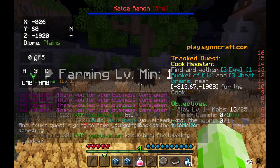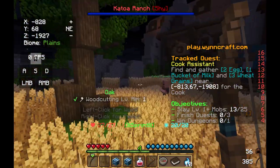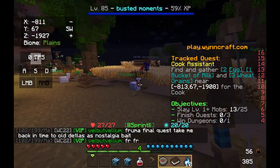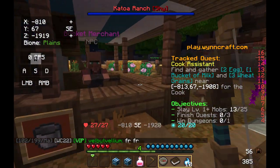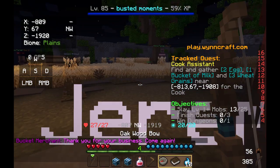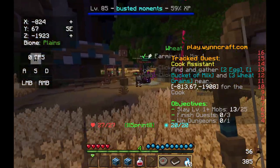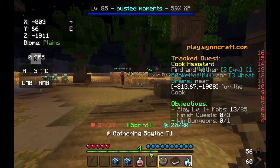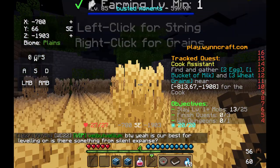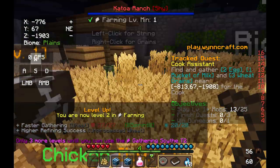There's another chest. Here's a chicken — did we get an egg? No, we did not. Takes a few tries to get an egg and we need two of them. Here's the bucket merchant and there's our milk — we now have milk, which is one of the things we needed for this quest. Okay, three wheat grains. Right-click for grains — now we are chopping it, and we're level two. That was easy.